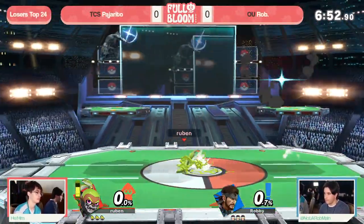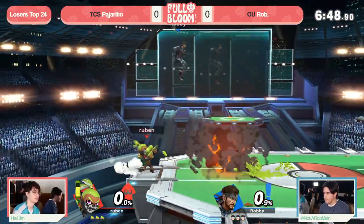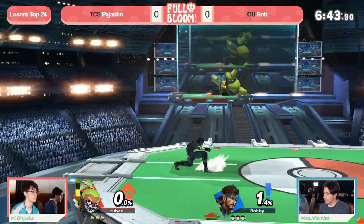Yeah, so this matchup is actually one of Snake's worst matchups, but not something you see very often, obviously. Inkling is not a character you see very commonly. You see it in the Midwest, though, because players like Pajarito — like Colorado.